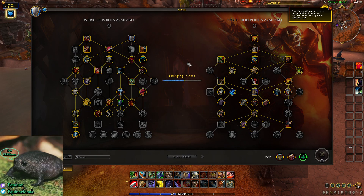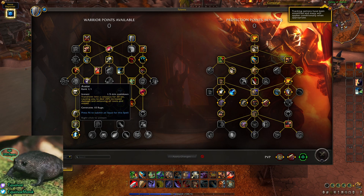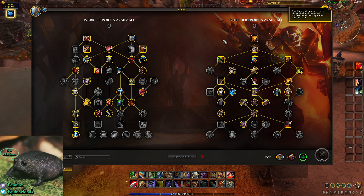Your biggest playstyle is going to be centered around Avatar. You could go the opposite side of the tree and play Shockwave, Spirit of Bastion, or Thunder's Roar — whichever playstyle you prefer. I prefer Avatar because it's very core to the Warrior playstyle in my opinion, and it synergizes really well with Blood and Thunder and Rend. I'll have the different variations linked below. That's it for the General tree.